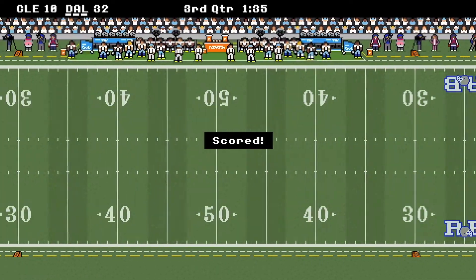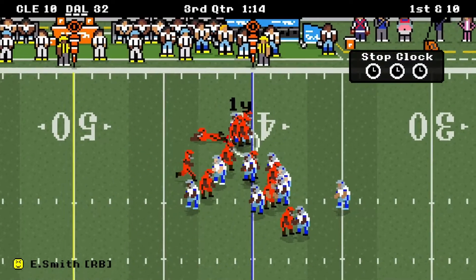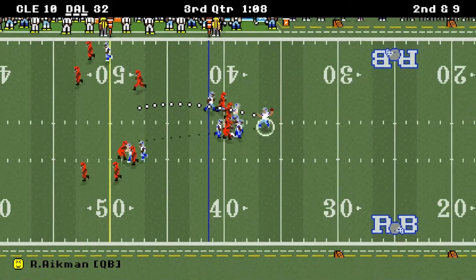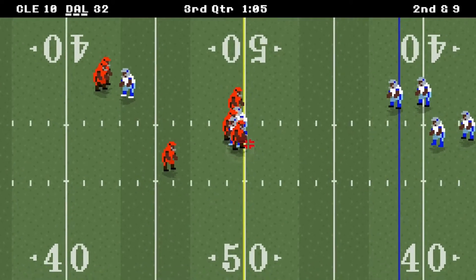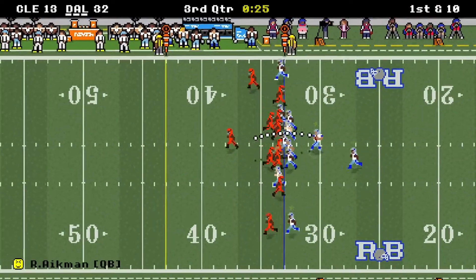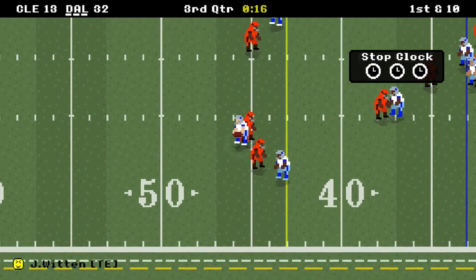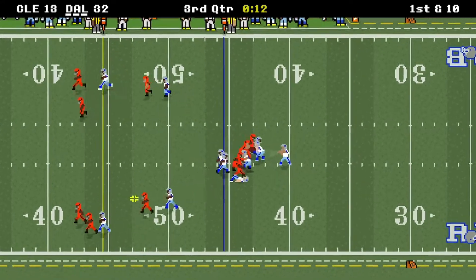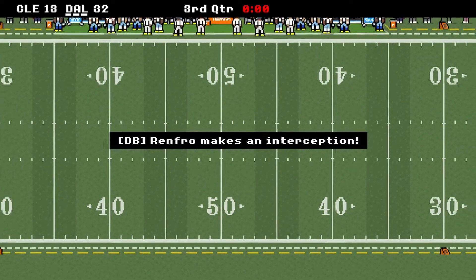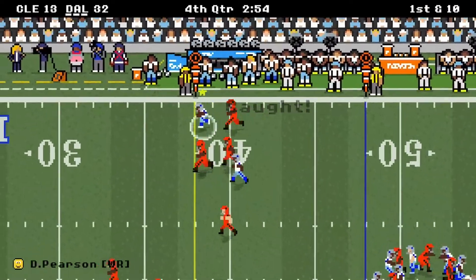Cleveland to start the second half — they drive, get a field goal to make it 32-10. Emmitt Smith gets only 1 yard on the first play of the second half, but that's okay. Second down — we're going to air it out a bit, and we throw a pick. Cleveland gets a field goal, it's 32-13. I don't like throwing picks, I don't try to throw picks, but sometimes it happens. We hit Witten, we got the first down. How is that a pick? Emmitt you got to stay back a half step. But we get the pick right back — a couple ugly second half picks, but we're still up 19.